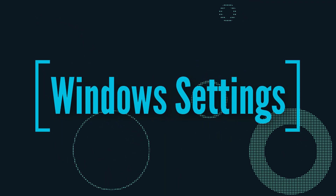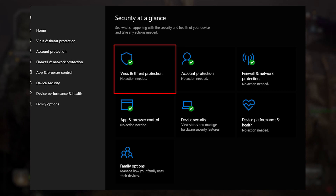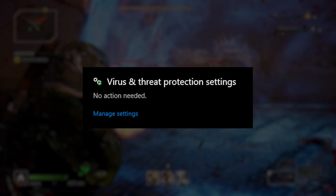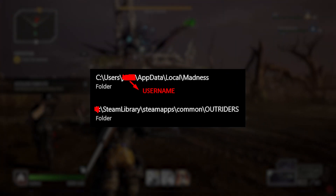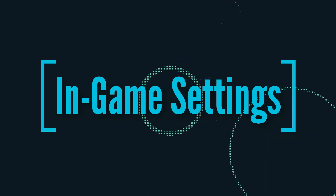When it comes to Windows Settings, look at Windows Security. If you're experiencing any stuttering issues with DX12, this should resolve that. Open Windows Security and click Virus and Threat Protection, then click Manage Settings under the Virus and Threat Protection settings. Click Add or Remove Exclusions and add both folders that you see on screen right now to the exclusion list. Please note your drive letter may be different, which is fine.